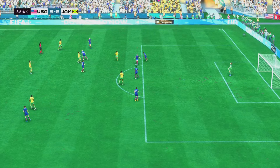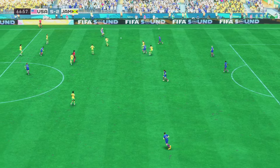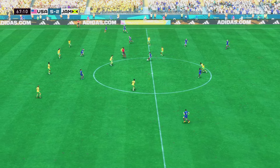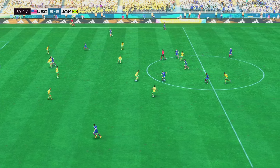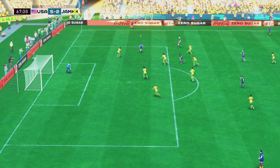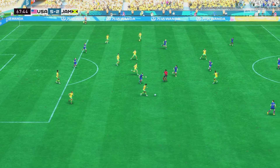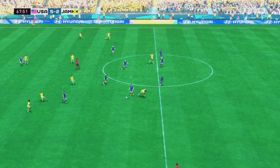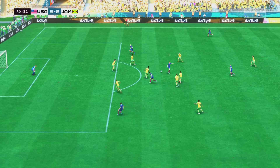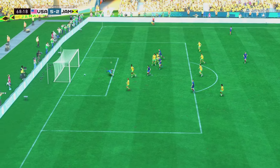Strong play here. Crystal Dunn onto Horan — keeping hold of the ball is what it's all about for them. Sanchez — onto Sonnet — and it might be — oh crucial tackle, brilliant. Making a bit of headway — a wonderful intervention. Not the best challenge — keeper had work to do.